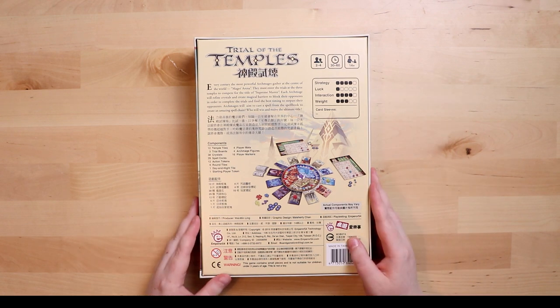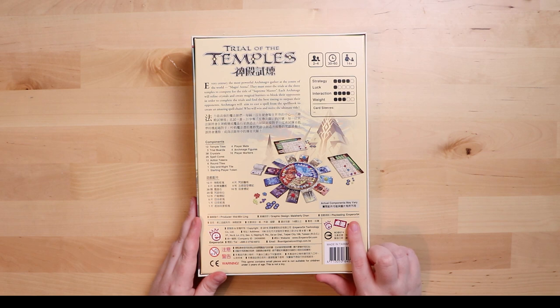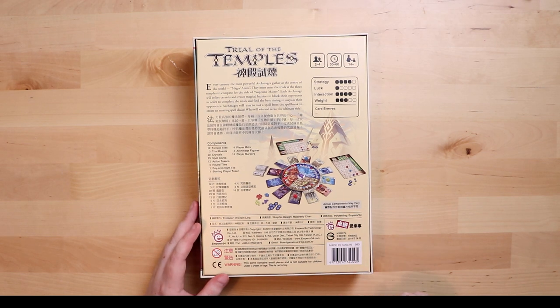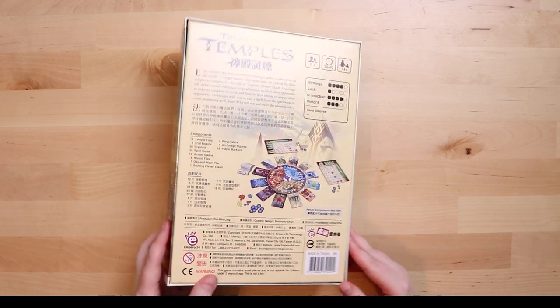The thematic description reads: every century the most powerful archmages gather at the center of the world, and you must enter the trials at the three temples to compete for the title of supreme master. That's pretty fun sounding! It does say actual components may vary as this is a preview copy — I'd very much like to thank Emperor S4 for that — but usually they're pretty much the same.